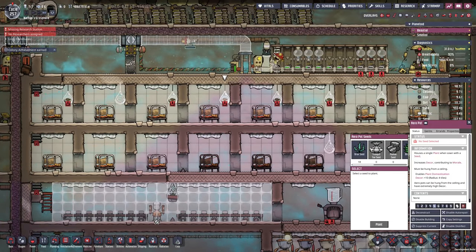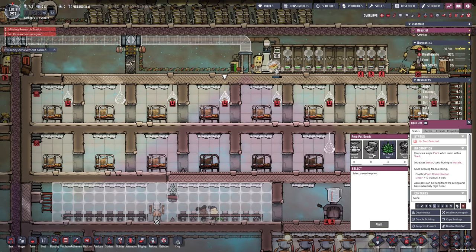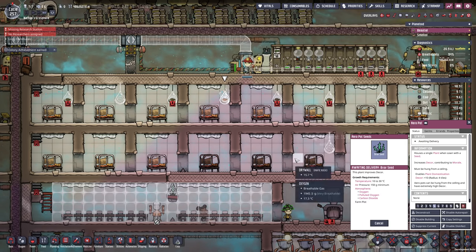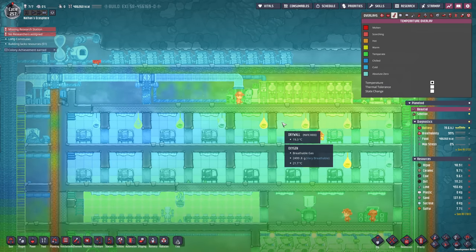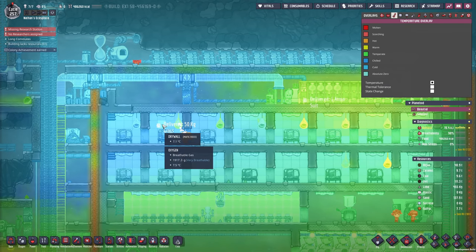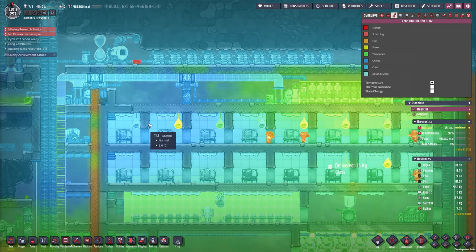Maybe we can already decide on what plant we want to have here. Looks like we have to go with the murph leaf seeds and briar seeds. I actually have enough to fill up the first portion of pots here. What does that require? 10 degrees — we are actually approaching the 10 degrees here. That should be good, there's just a little bit to go.